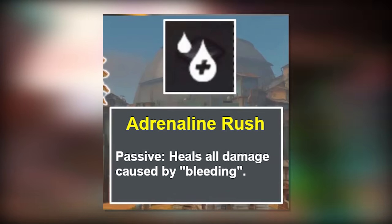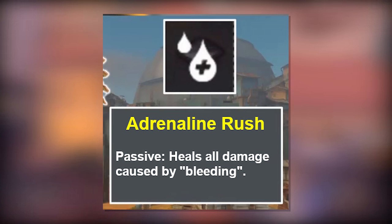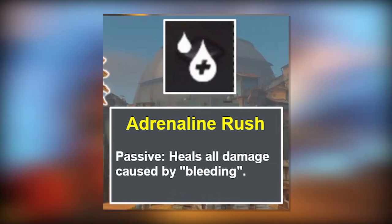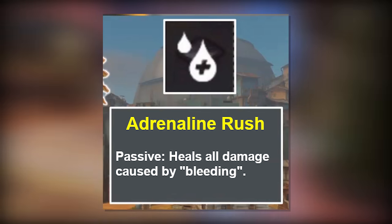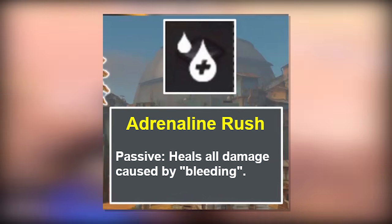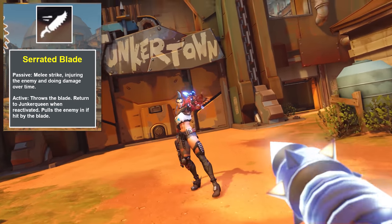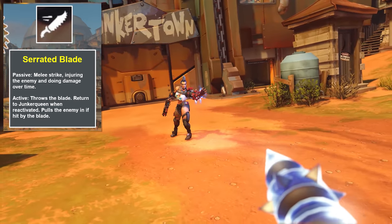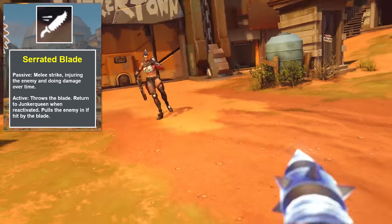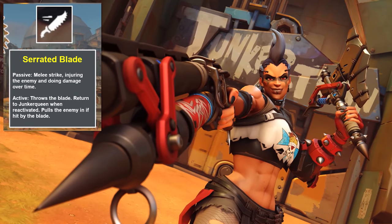Another interesting element looking at the leak is her Adrenaline Rush, which is evidently a passive where she heals from the bleed damage she deals. That's not something we can really see in the footage, but presumably that's going to play into her tanking ability and help contribute to her being able to sustain herself.